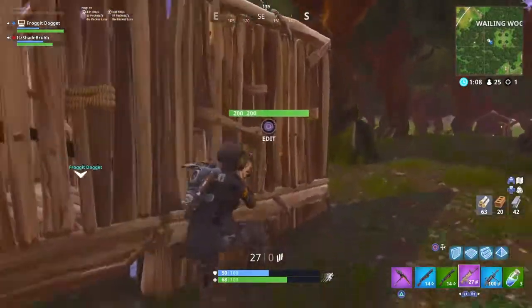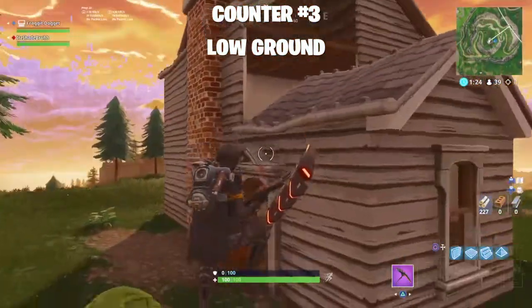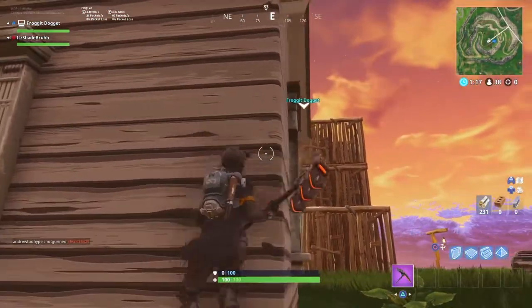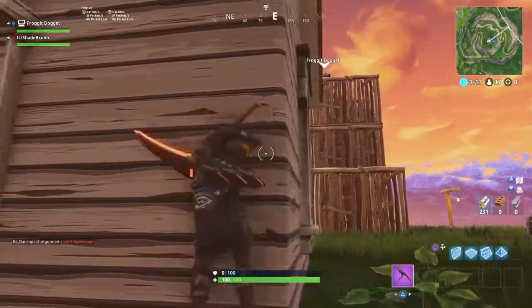And be happy, unlike Michael. All right guys, for this next tip — this is going to be how to build up on someone who has the high ground. Michael right now is up on a tall base, he has the high ground on me. What do I do if he sees me? Here's one thing you can do.